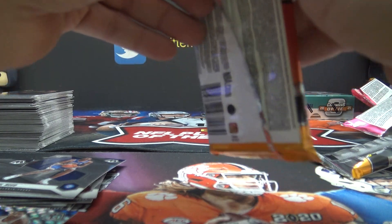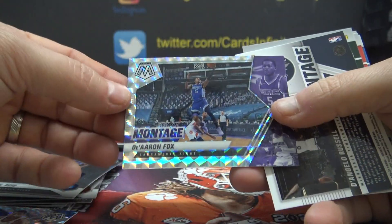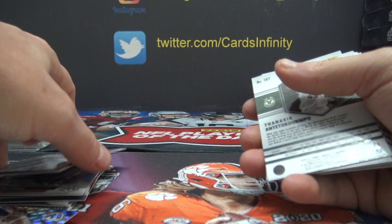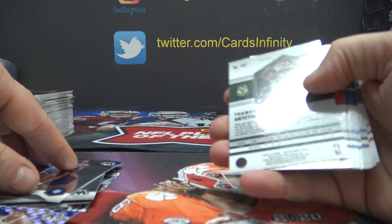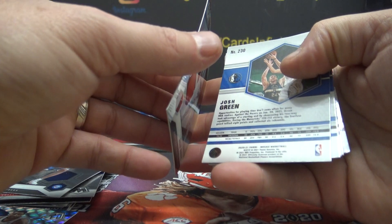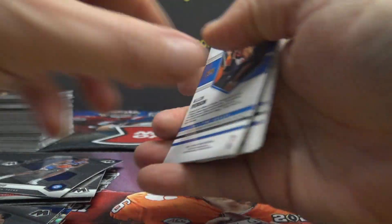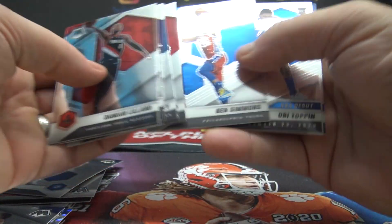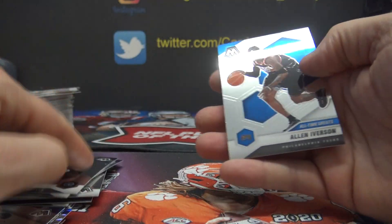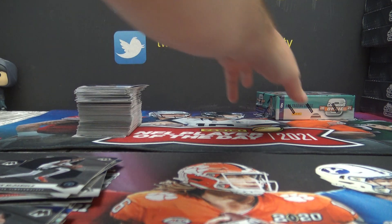Not much gravy in your train — you're on a coal train. P coal train — one De'Aaron Fox. Seven on Thomas, ten to Kupo. Nurkic is silver — six. Josh Green is zero. Obi Toppin is three, Jaden McDaniels five — I'll number all that out after this pack.